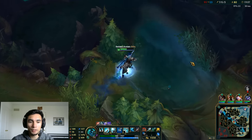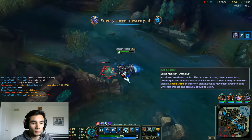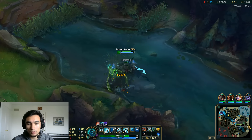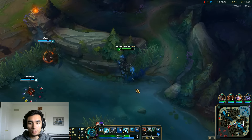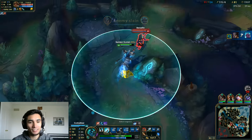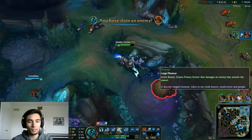Let's do a little bit of a clear on our own jungle and then go back. Dragon's up in 46 seconds so we'll back, buy our items, come back for dragon. Oh hey Braum, what brings you to my jungle? You died — oh my god. Oh Zenzel's here too! Nice ult — too bad I can run back. Boom, nice.